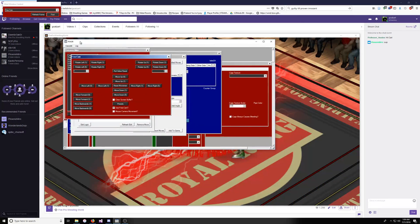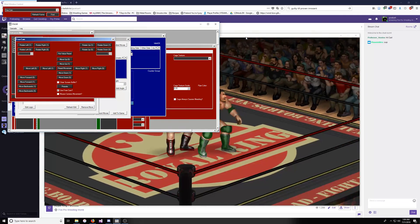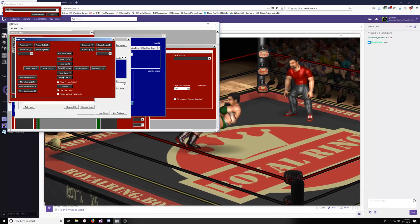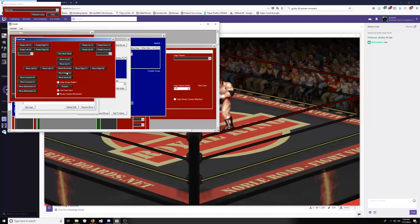Then you're going to want to bring this up. I usually do this on a second screen, but I don't have that luxury since I need it on this screen for you to be able to see what I'm doing — so this may look a little weird. But once you have Use FreeCam checked, you can do this, and it will move, and you can rotate.